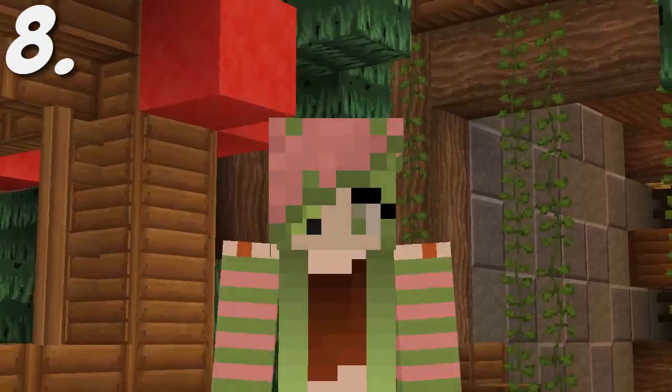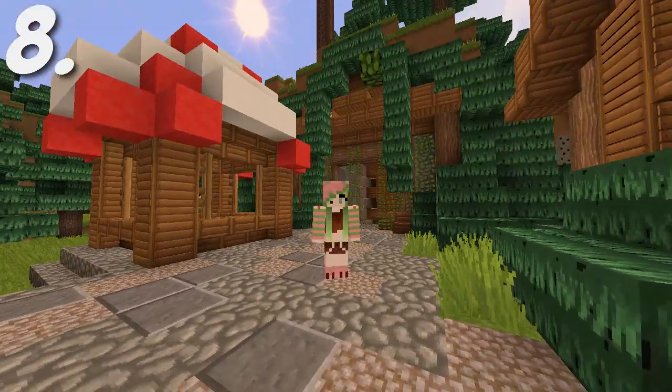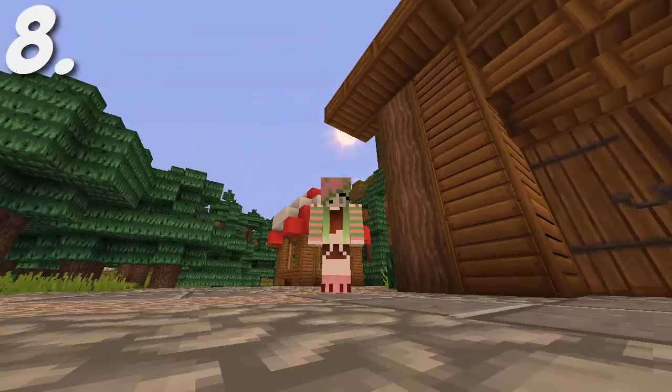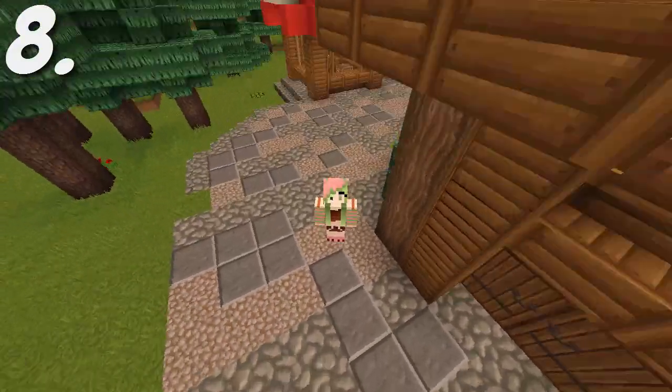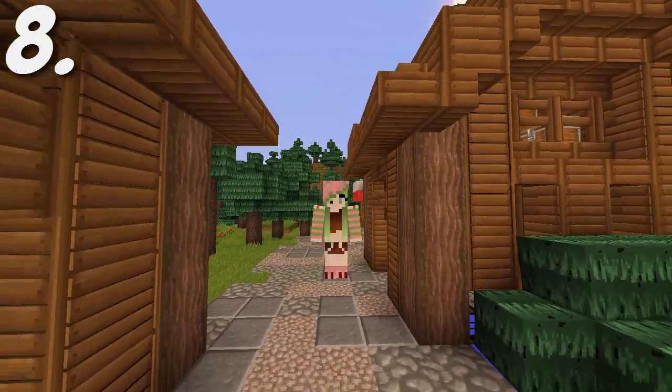The skin at number 8 is a zombie pigman girl. She is wearing zombie pigman colored clothing and has green hair. On top of this skin's head is a zombie pigman head that is part of her hood or hat.